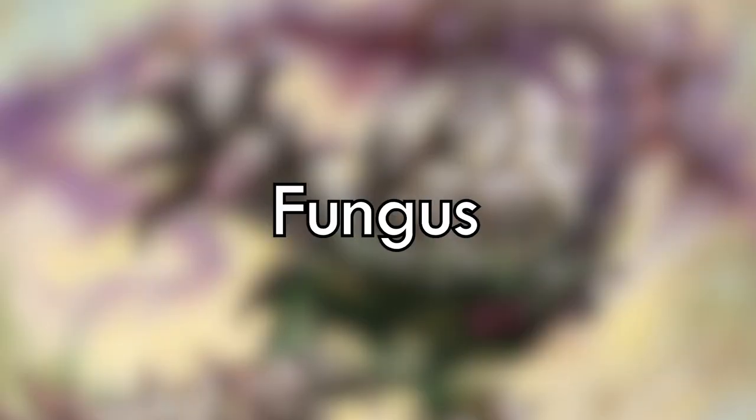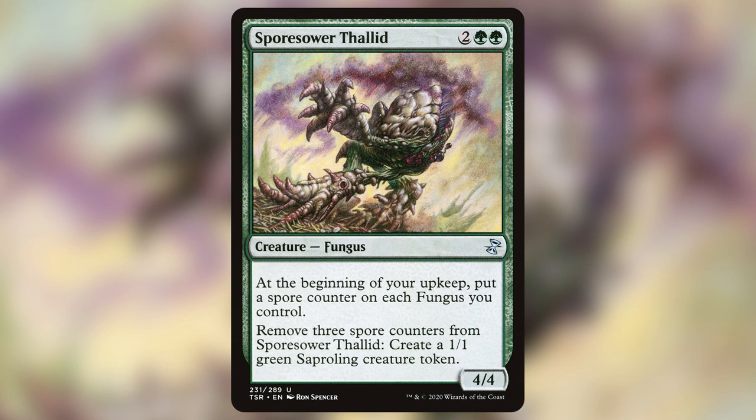Deck number four: it's time for Fungus Tribal. Not the tribal deck you would have chosen. I thought of this one first out of all five decks because you know what Fungus creatures do best — they put spore counters on themselves. I basically put every Fungus creature I could in here and added support for the Saproling sub-theme. Kodama is just there to provide support and ramp.